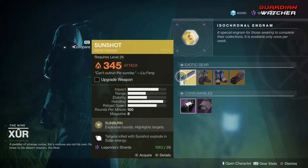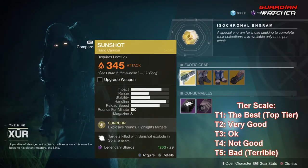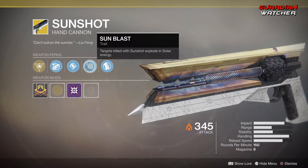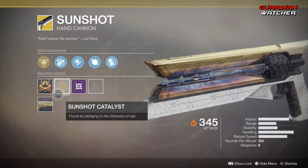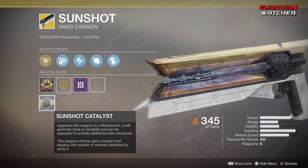We're going to start with Sunshot, which is an exotic hand cannon that does solar damage. The intrinsic perk is Explosive Rounds, which highlights targets. Then we have Chambered Compensator, Accurized Rounds, and Sunblast — targets killed with Sunshot explode in solar energy. We also have Textured Grip. The catalyst for this weapon adds a tracker that displays the number of enemies defeated with it.